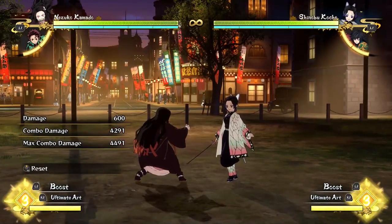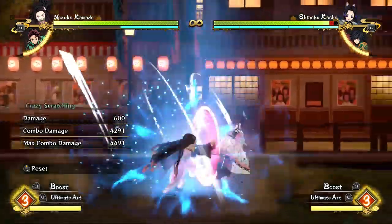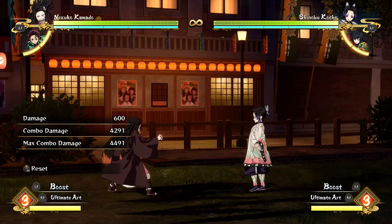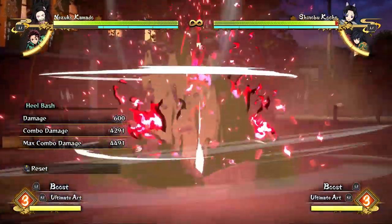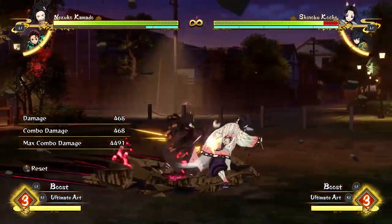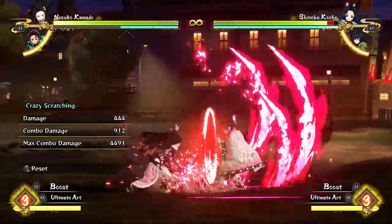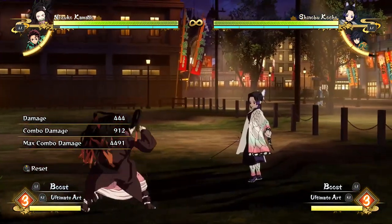Basically, I just show off how Nezuko has really good guard pressure. Because you can actually break someone's guard really easily with Nezuko. All you need to do is start with either some hits while someone's blocking, or — I prefer — crazy scratching. So you do your crazy scratching into the heel bash, which is your directional input and Triangle, or that and Y on Xbox with the left stick. Then you do a crazy scratching into that, into some hits, into another crazy scratching. Basically, you could just keep attacking with that same loop — crazy scratching into heel bash, into a combo string, into another scratching. It's hard for your opponent to escape that.